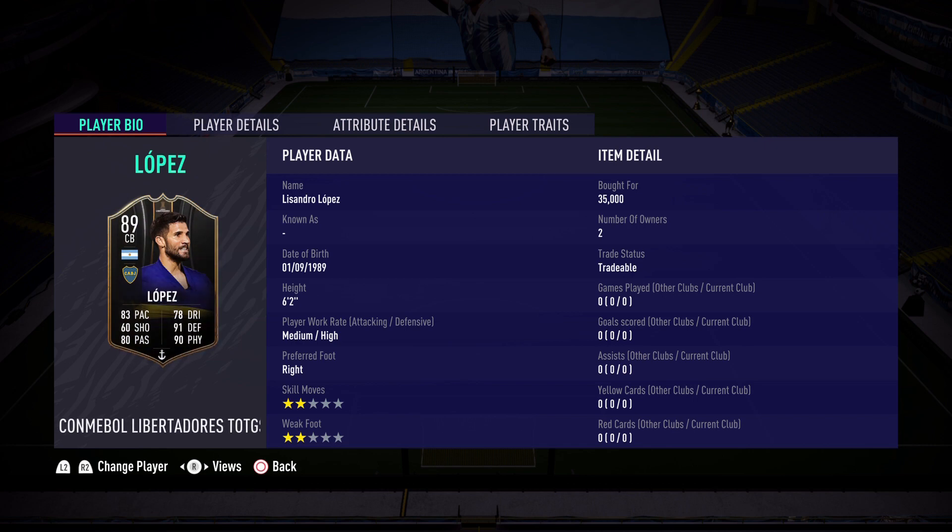Surprisingly, this is the only Boca Juniors special card EA have released in this Conmebol Libertadores team of the group stage. Hello everybody, welcome back to the channel and to a brand new FIFA 21 video. This is Leo here bringing you another special player, and today we're going to be looking at Lisandro Lopez.